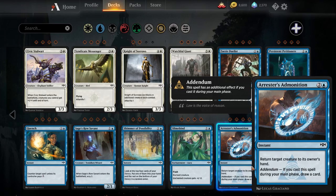Arrester's Admonition — instant, return target creature to its owner's hand for three mana, a blue and two colorless. Addendum: if you cast this during your main phase, draw a card. We've had Crashing Tide in the format for a while — which is basically this card as a sorcery that draws a card, and can be played at instant speed if you have a Merfolk in play — and that card even in the Merfolk deck wasn't seeing a ton of play. Three mana is just too much to pay for a bounce spell in a format where most creatures cost one, two, or three, although replacing itself is reasonable.